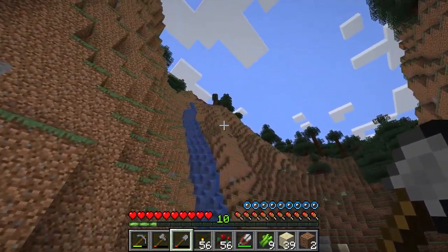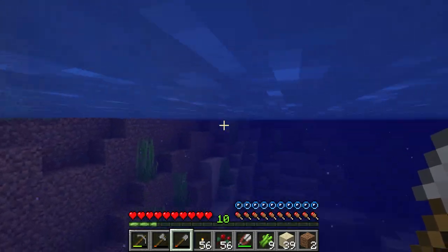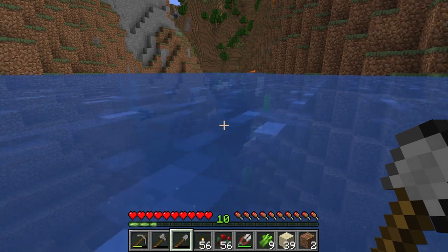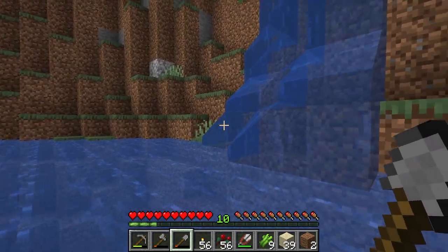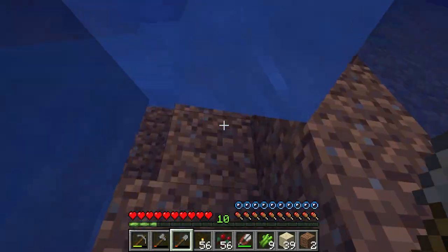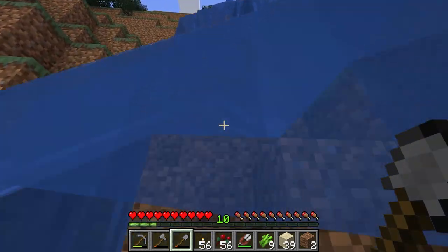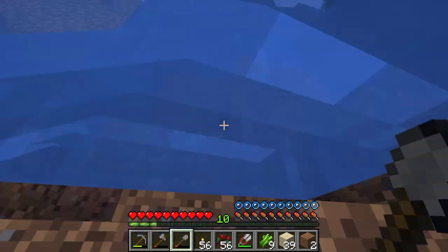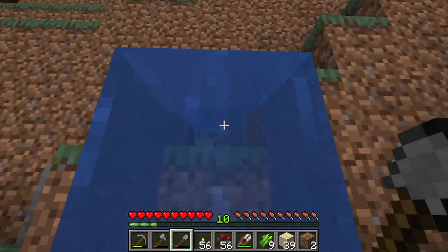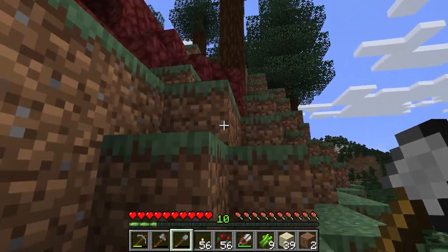However, up there we can actually use this as a little water elevator — that's convenient. There's some more sand over here we can grab. I want to make sure that drowned does not follow. I definitely heard the trident noise. We're just going to swim up this to make sure we don't fall off — you can swim up this really quick.